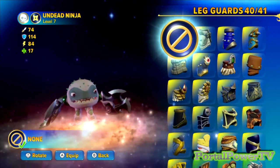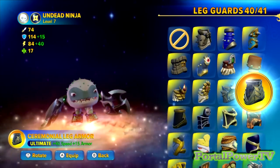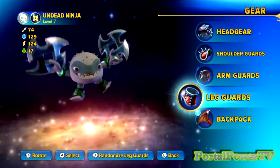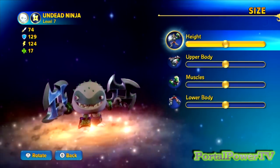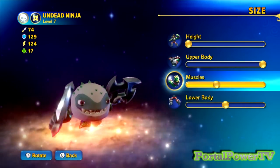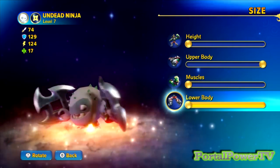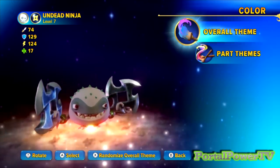Same thing with the leg guards — those aren't going to show up much either. No backpack. For sizing, on height I want it all the way down. Upper body setting makes the head bigger. Low muscles, low body — you almost don't even see that they're there, they're so tiny.